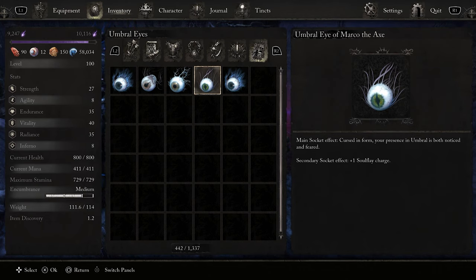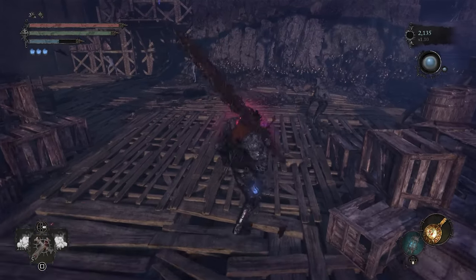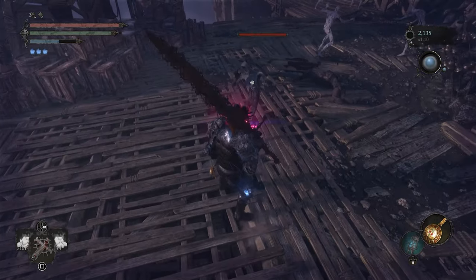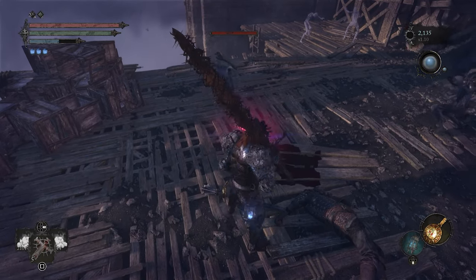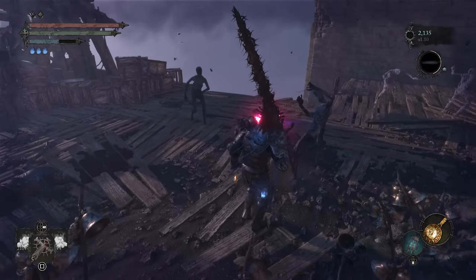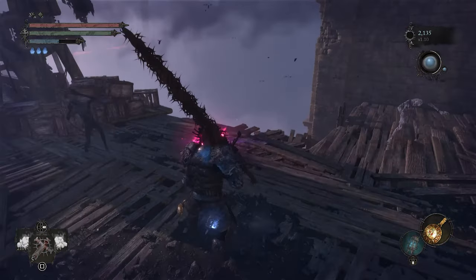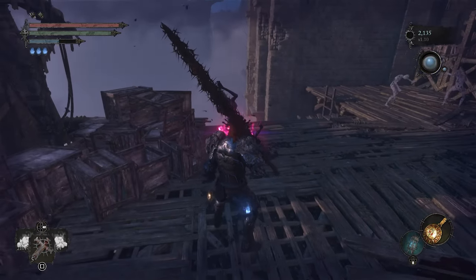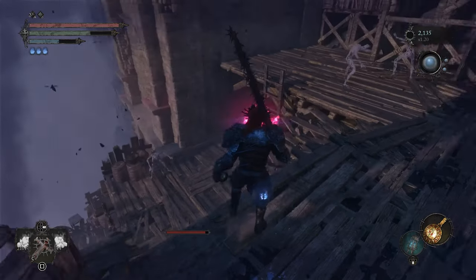Now I'm going to show you an example of what this can do. I'm in the umbral realm — look at this enemy over here. The lesser enemies and some of the other enemies will be afraid of you. They won't even attack you. They can sense how powerful you are. This is very nice — you can do stuff like this, just mess with them, and they won't even fight back.